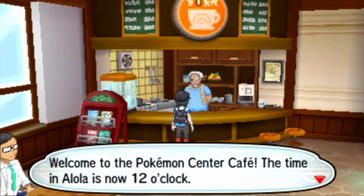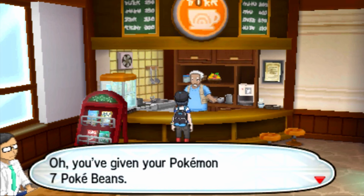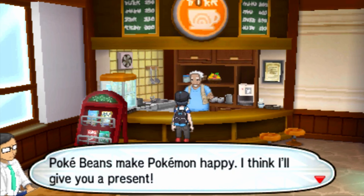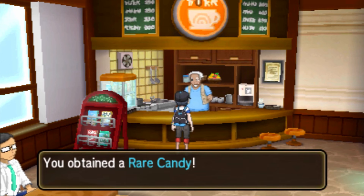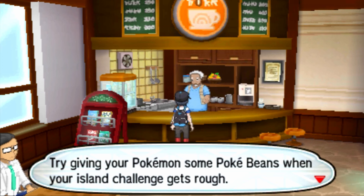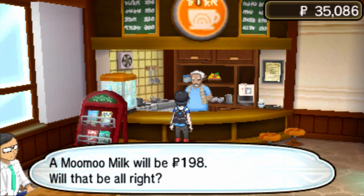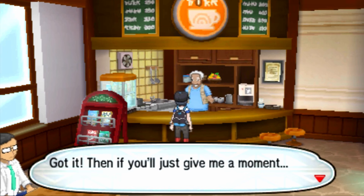Welcome to the Pokemon Santa Cafe. The time in Alola is now 12 o'clock. Here is our cafe space — we provide a moment of peace to our customers. You've given your Pokemon seven Pokebeans. Pokebeans make Pokemon happy, so I think I'll give you a present. You obtained a rare candy — put it in the medicine pocket. Try giving your Pokemon some Pokebeans when your island challenge gets rough. What can I get started for you today? Let's have the Moo Moo milk. Got it, just give me a moment — just making your Moo Moo milk.